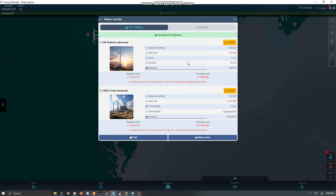There's something called the Alliance Store. If you own the alliance, you can take the funds and research power plants. The top one is a windmill and the bottom one is a coal plant. There's a research cost and a purchase cost, and you can already see the purchase cost is a good deal — you definitely get a discount when you buy through the alliance, and everybody in the alliance can buy the plant.